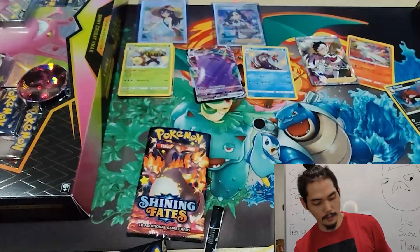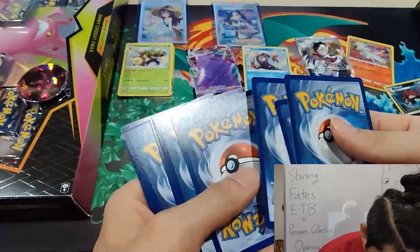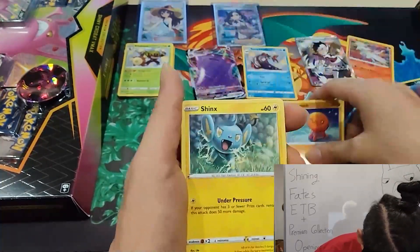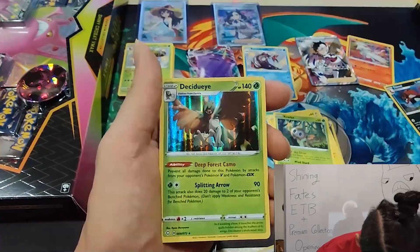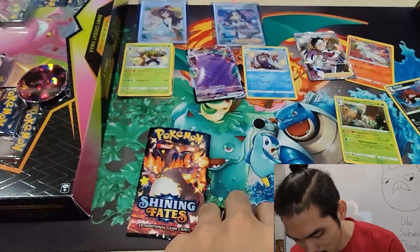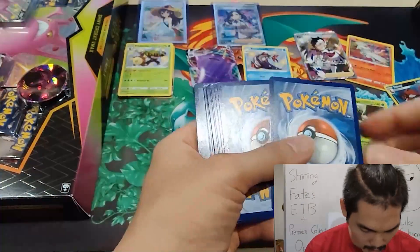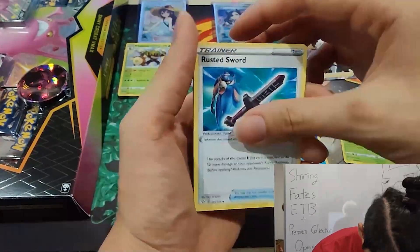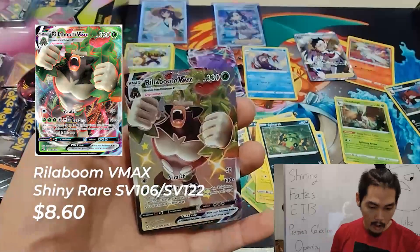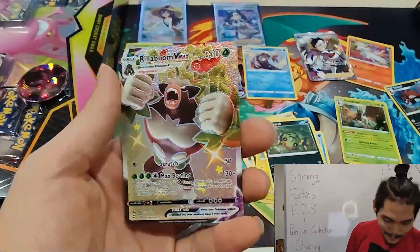They did say that to get the Charizard it's a pretty low chance — like one per case — so very hard to get it. I have to recognize that someone drew and designed these cards. One, two, three, four. Water Energy, Rusted Sword, Dedenne, Yanma, Koffing, Mareikite, Horsea, Spinarak — coming in with a Shiny Rillaboom VMAX! Whoa, let's go! Last pack.